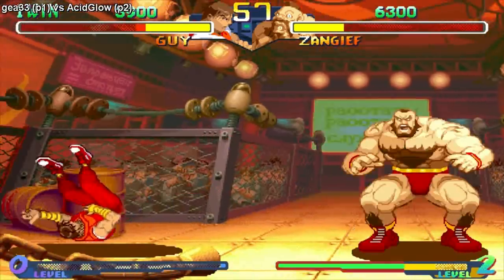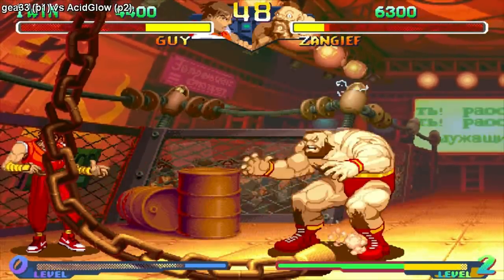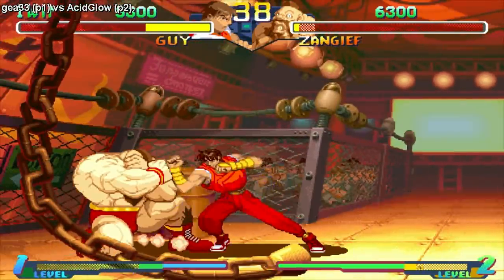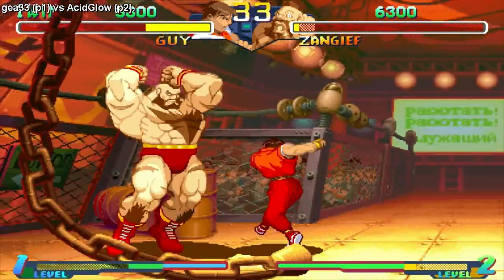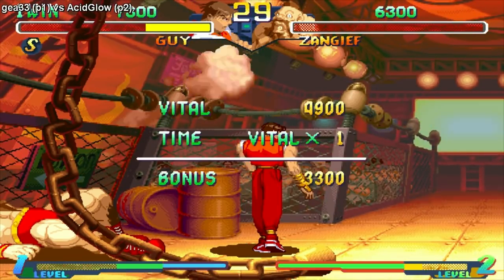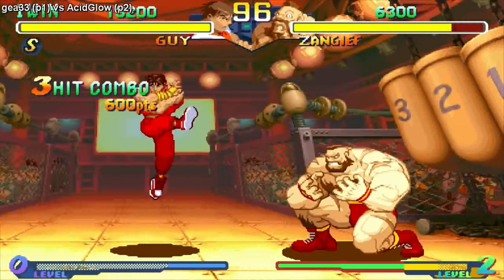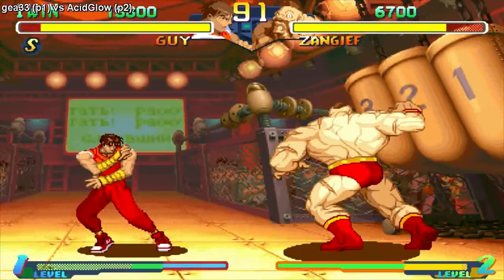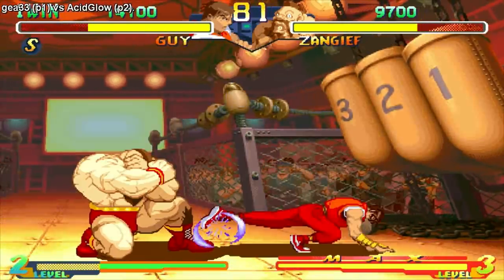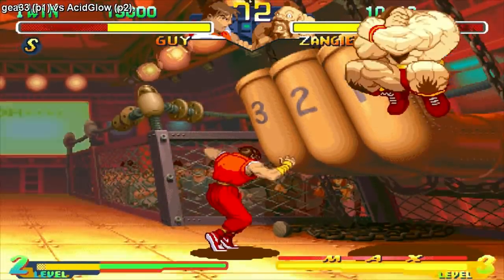I was trying to go for the spinning piledriver and got a forward and heavy punch input instead. God damn it — think that wasn't a level 2 or level 3, would've wasted it right there. Even his roll recovery is very low range. I can't really reach him with that so I gotta use something else. Maybe standing weak kick might be able to punish him on block for that move.